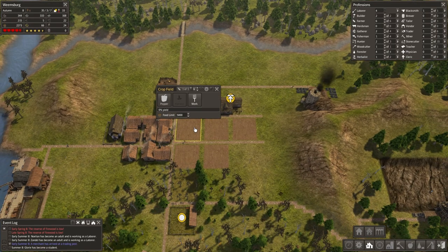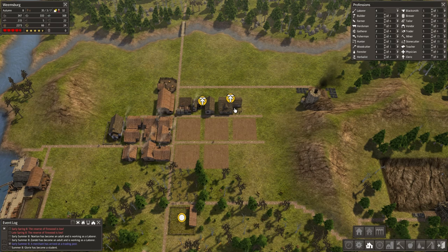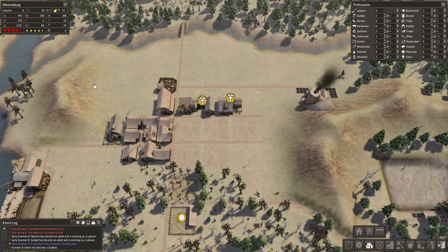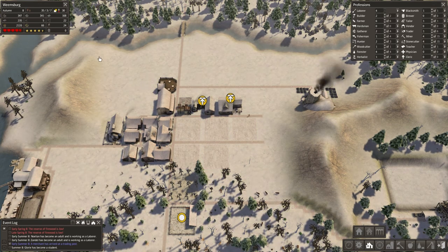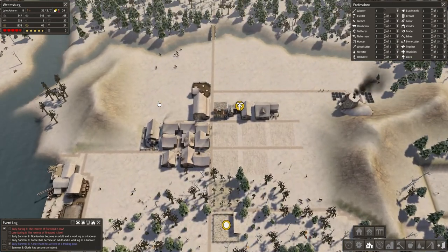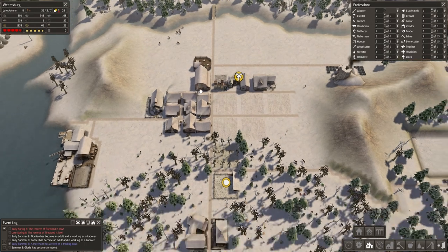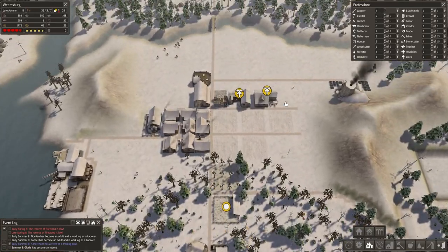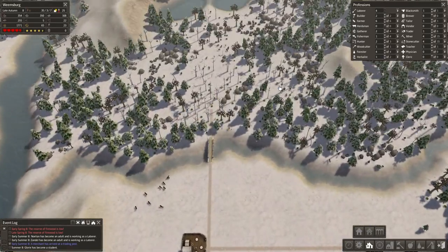We're in autumn. It looks like we're all set here as far as the harvest goes. The farmers are going to run around and do other things since they're not farming right now. We are at 2100 food. I wouldn't mind being higher than that going into the winter — you can see it drop pretty quickly there. But I think we'll make it.